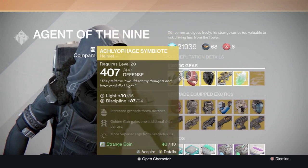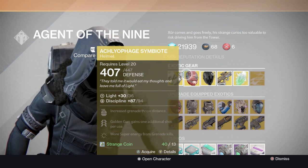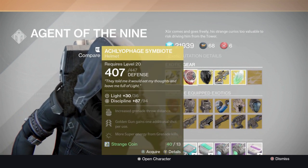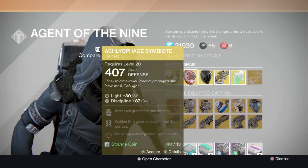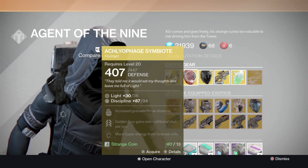I forgot to go over the Aquafage Symbiote - you actually get four shots with the Golden Gun, that's why it is very useful for the Gunslinger Hunter. So if you don't have this helmet and you are a Hunter who likes using the Gunslinger, once again, buy it.